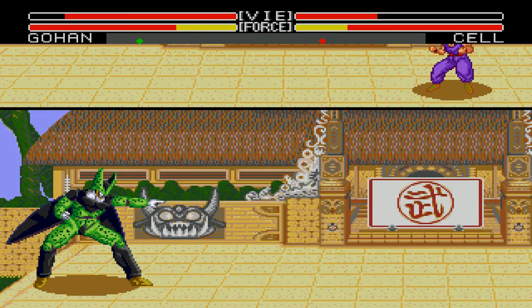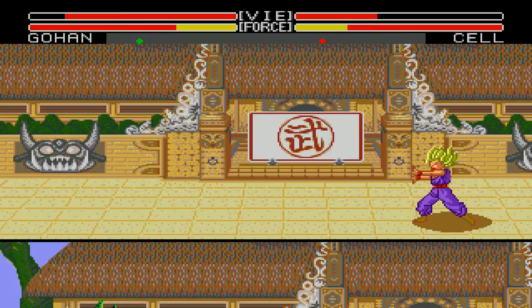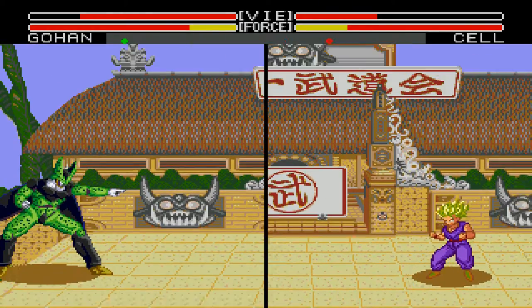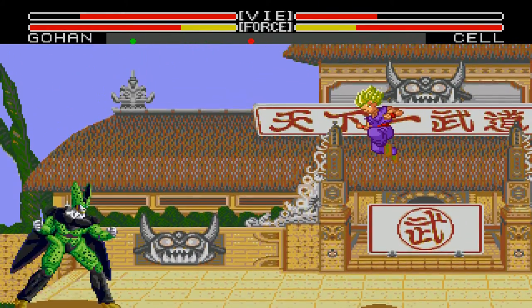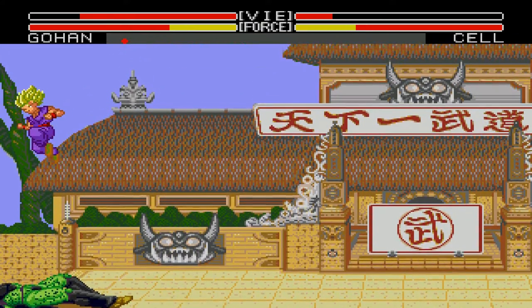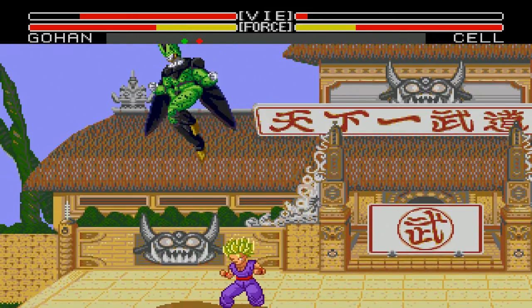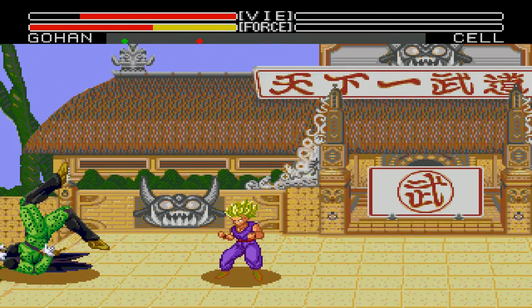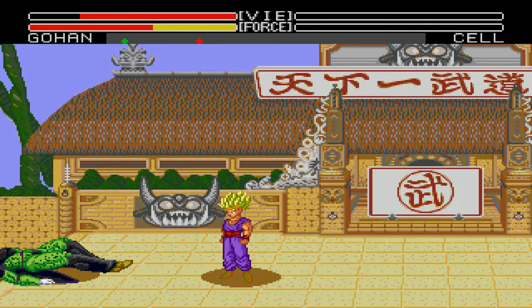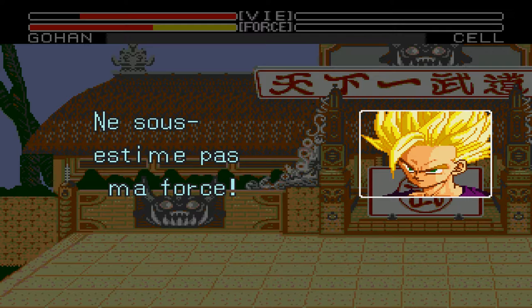Cell is doing what I believe is the Piccolo attack — maybe a Special Beam Cannon? In later games they announce attacks like Kamehameha or Special Beam Cannon. Perfect Cell has some of Piccolo's attacks and some of Goku's attacks because he has the cells of different characters. Super Saiyan 2 Gohan won — let's finish this.